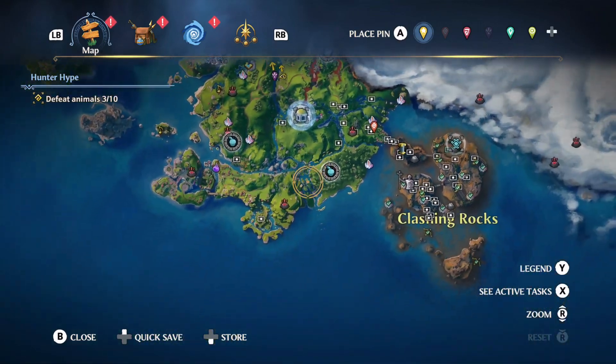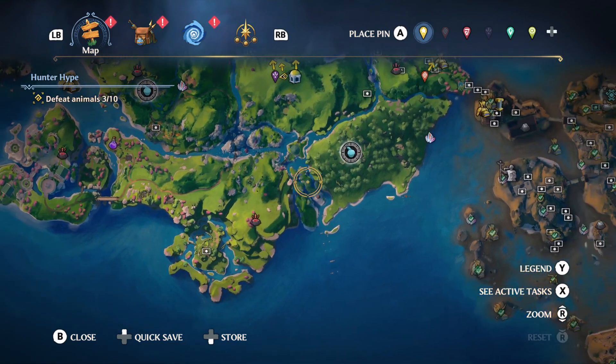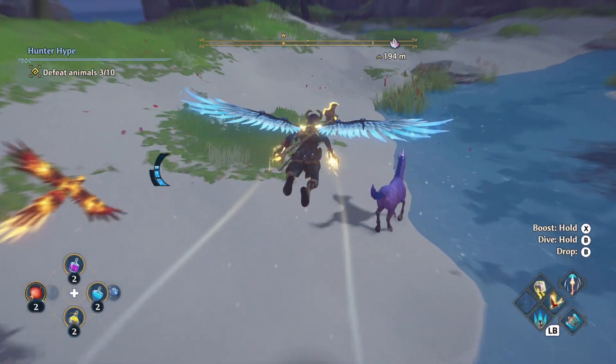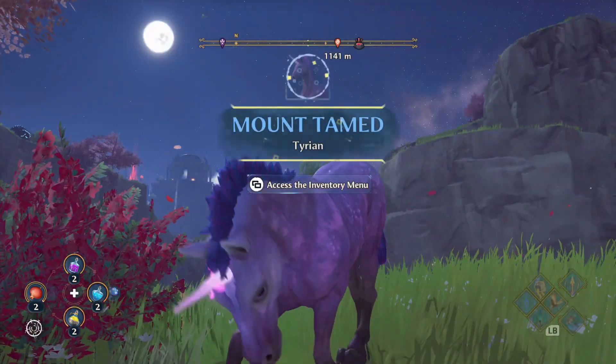A little bit closer, in the Valley of Eternal Spring right in the southern part, you can see that little island surrounded by some of the smaller land pieces — you will find this purple unicorn. This one's pretty easy; you should be able to find it without much trouble and there are no enemies around, so it wouldn't be too hard to go and grab it.